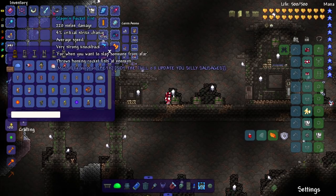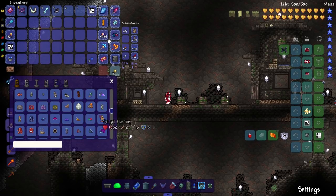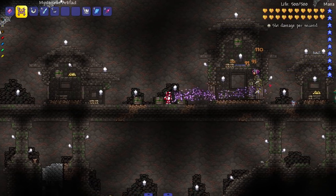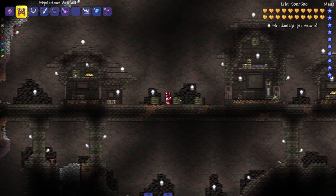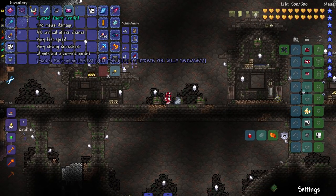These weapons do a good bit of damage, so I need to bring out something fairly hefty. Let's bring out Dr. Manfly and beat his ass - he could not withstand the knockback, that boy was getting blasted! All right, on to the next: the Cursed Thorn Tendril shoots out a cursed tendril.